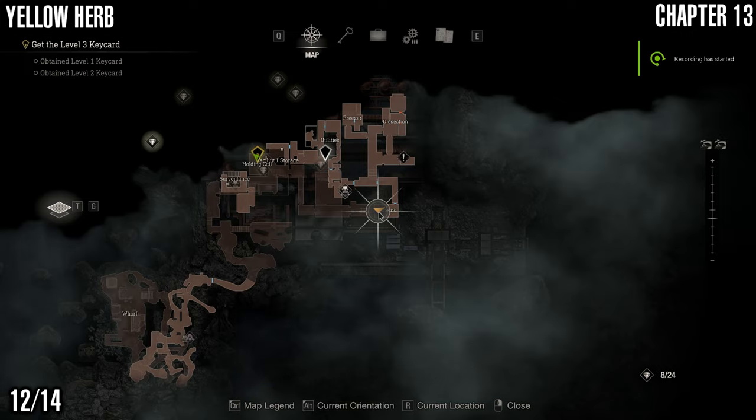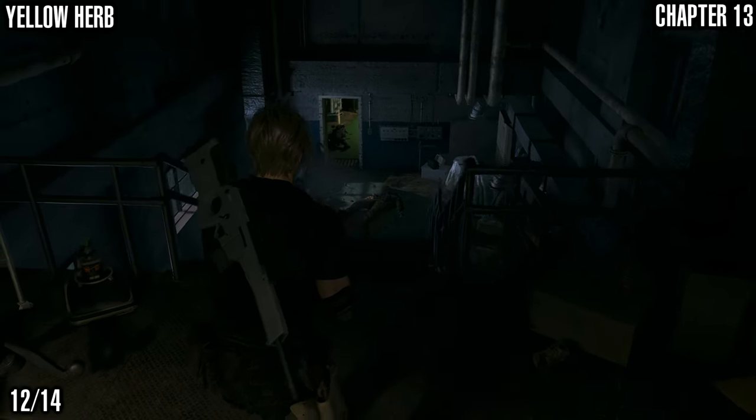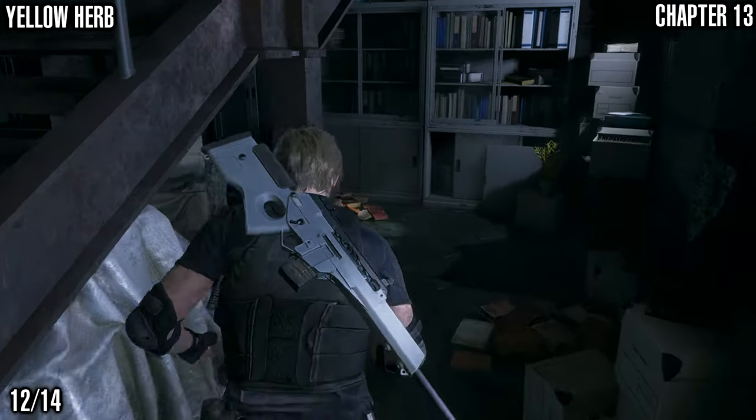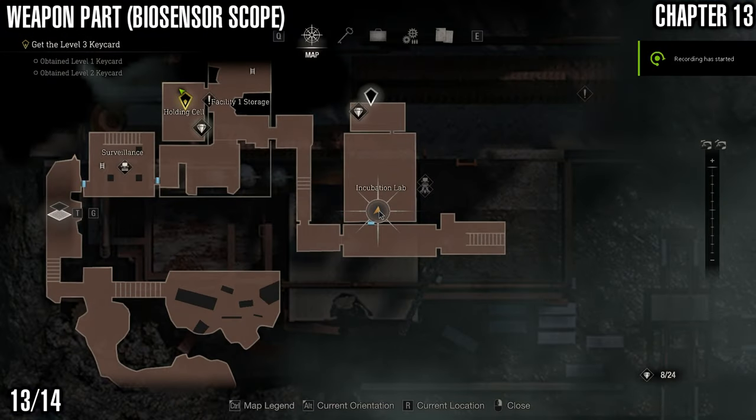Next we've got the yellow hub, which can be found in the systems area. When you come down these stairs there'll be a few enemies around. You need to continue straight on for story progress, but if you just want the yellow hub, swing around at the bottom of the stairs, come down here and get it.